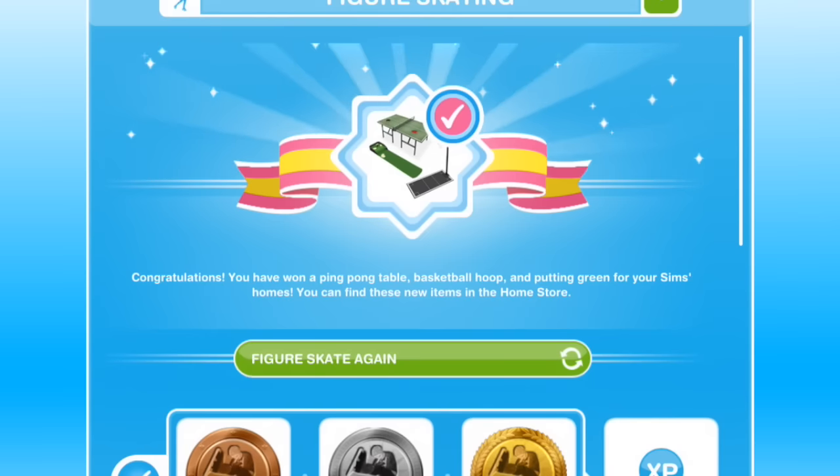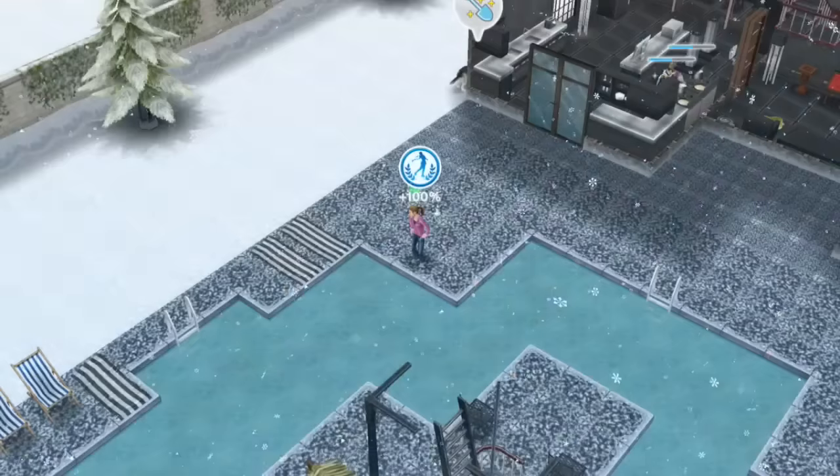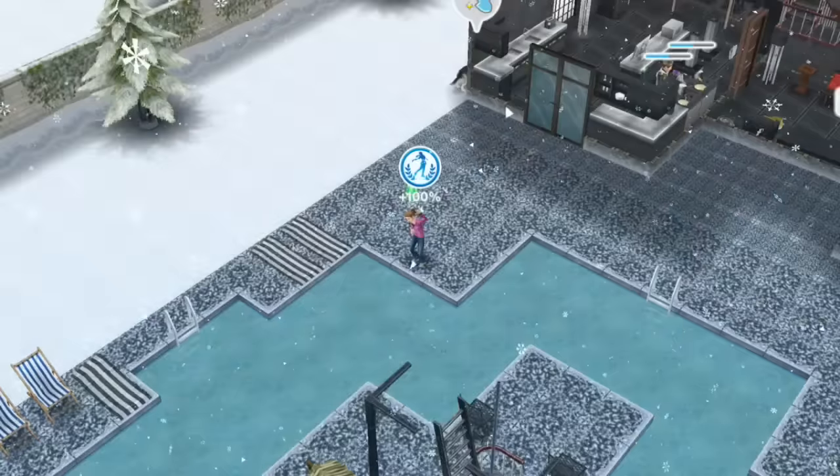We've now completed the figure skating hobby grid, and the screen says: congratulations, you have won a ping pong table, basketball hoop, and putting green for your sims' homes.